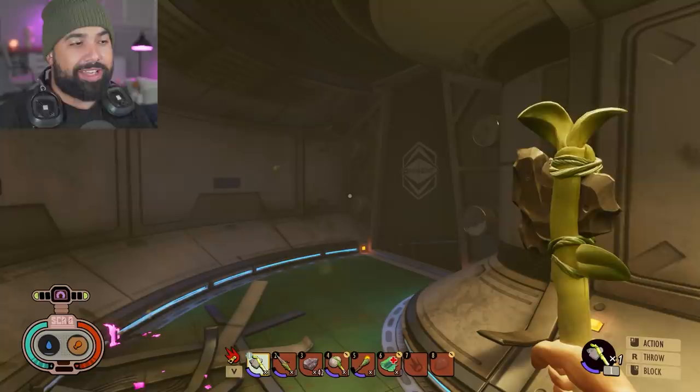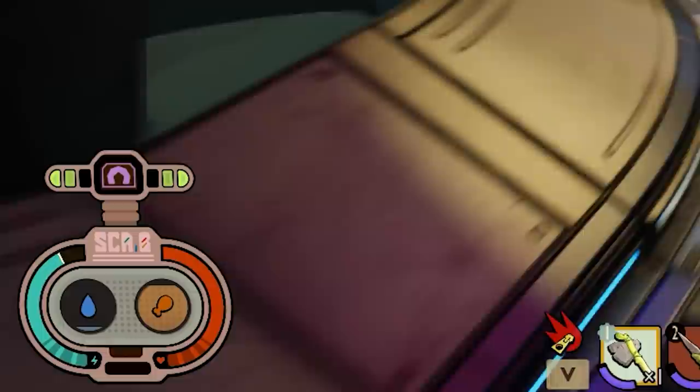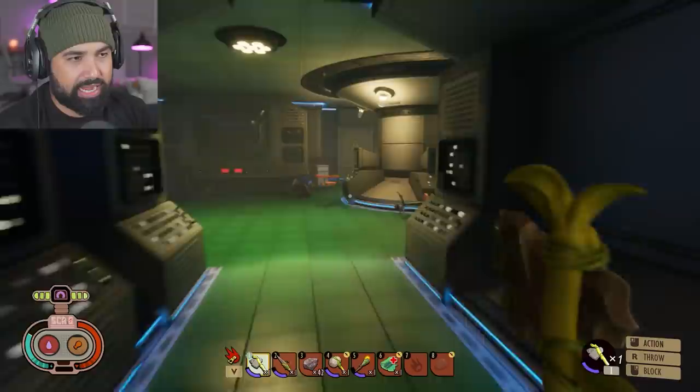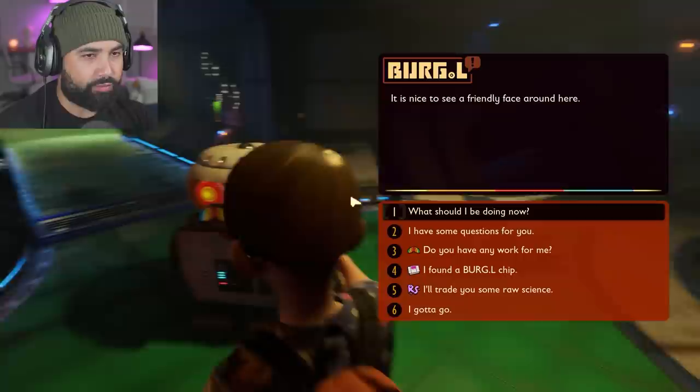Today we're going to be crafting our first home ever in the game, which I think is very essential to learn. Right now we're at the secret laboratory and unfortunately we're very low on water, so I'm going to go over to this robot because I heard there's a card here that I never picked up that I need to give to it.